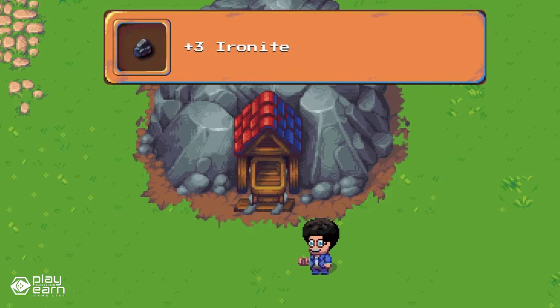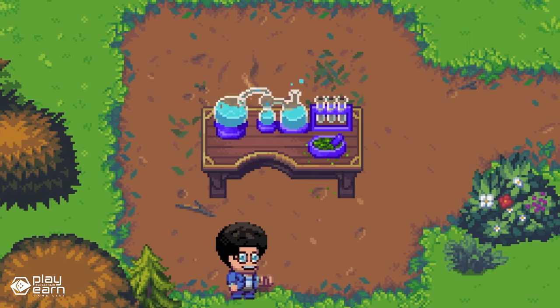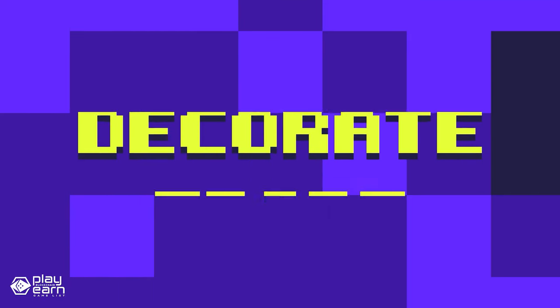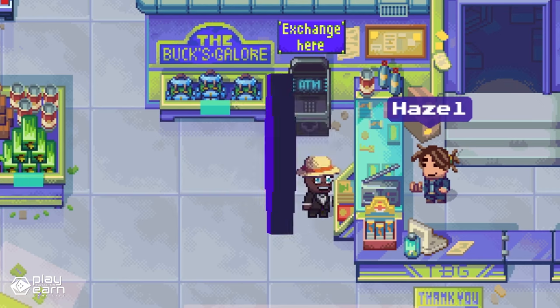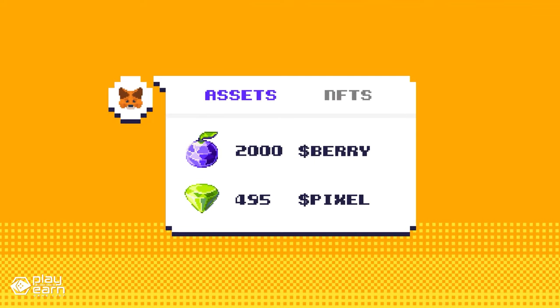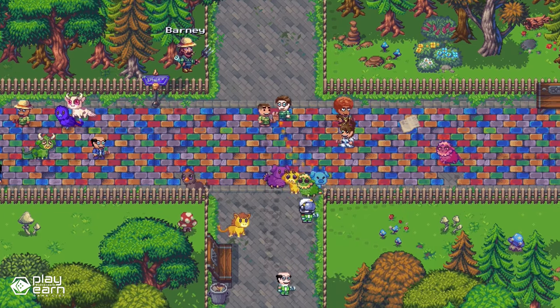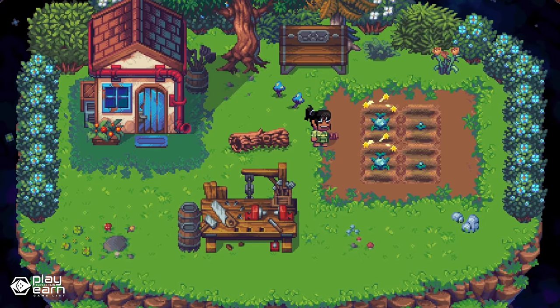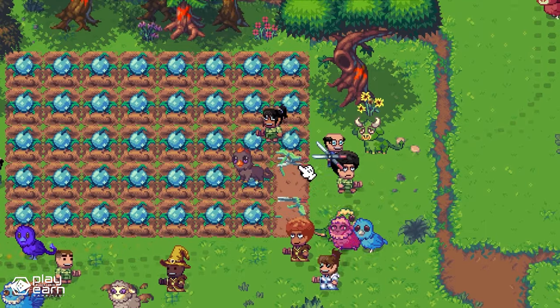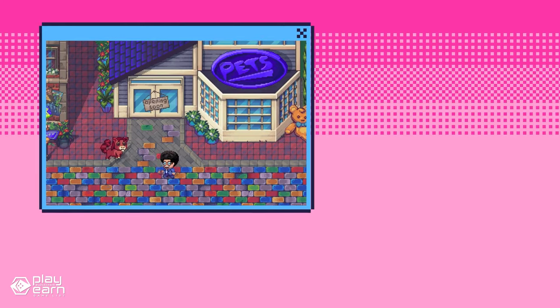Every pixel holds the potential to be something amazing. You can use the energy in the land to give life to your imagination and create anything you want, from buildings to art to games. The game also has a pet system, with cute creatures that provide helpful and loyal friends in-game. The best part about Pixels is that what you build is yours to own, and what you own can earn you rewards backed on the blockchain.